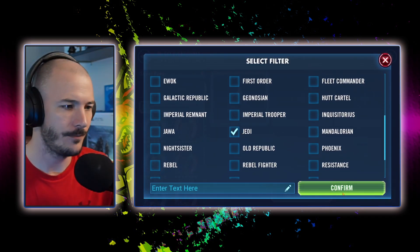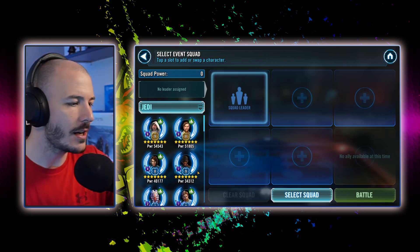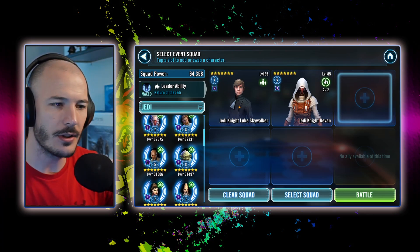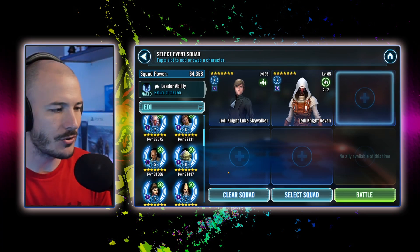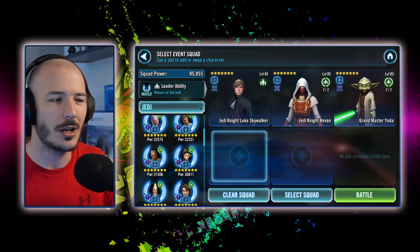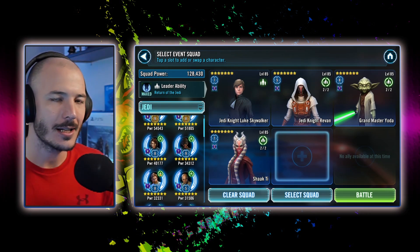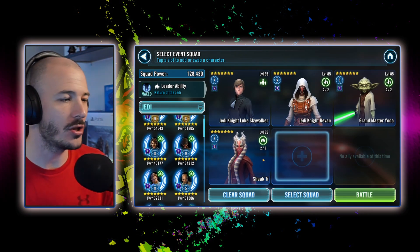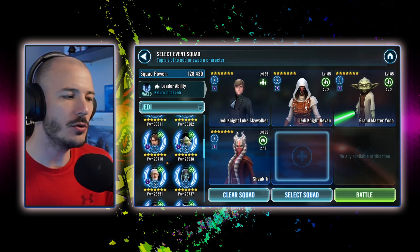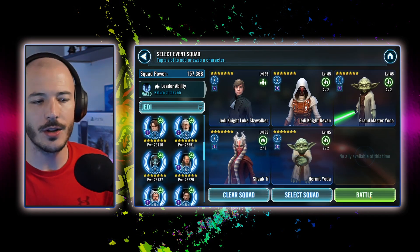Alright, Jedi, eight turns in a row. We could probably split this up into just Jedi and then Darth Vader, but let's see if we can just get it all done with one team. I'm sure we can. Using Luke we could slow down the enemy team. Jedi Knight Revan — we can pass turns around to get more turns. Grandmaster Yoda can do his thing and gives him an extra turn, and he has a lot of turn meter generation as well, which is nice. We could use Shaak Ti — that's an element of calling to assist, and she's also pretty fast herself.